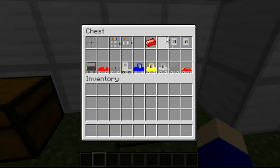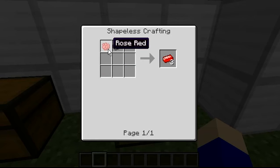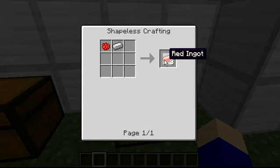To make a red ignit, it's basically like a paint job for the red cars. To make one, it's very simple — you just need one rose red and an ignit, and it'll make you three red ignits. Pretty good, at least you don't have to just get one.